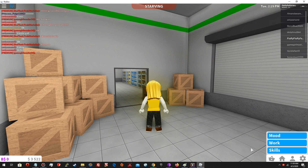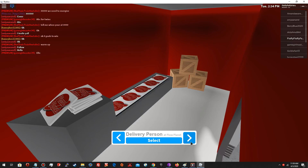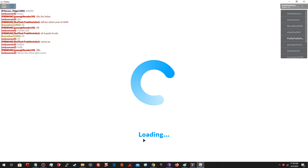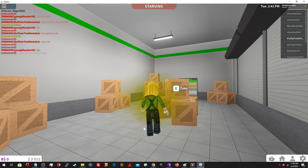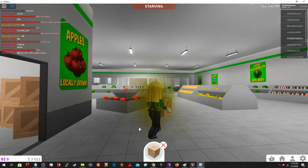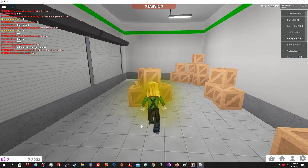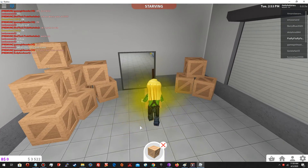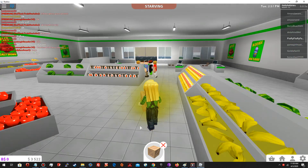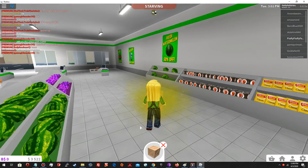I'll just walk out. Maybe if you have friends playing, you can walk with them. I'll just take a box from here and look at what needs stocking. So this is stocking — basically, after you take a box, you look for shelves that appear to be empty. This one doesn't need restocking — it's full. This one also doesn't need restocking, but I see those watermelons over there could use restocking.